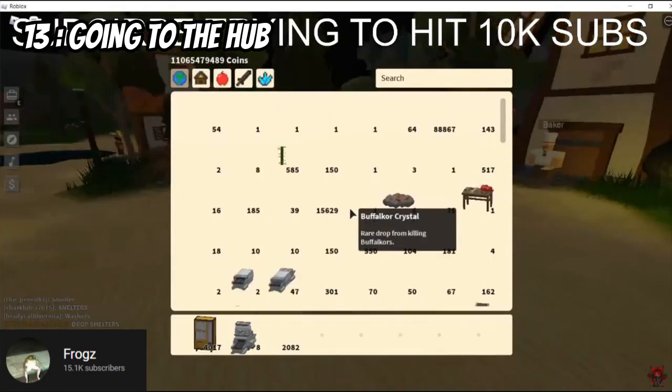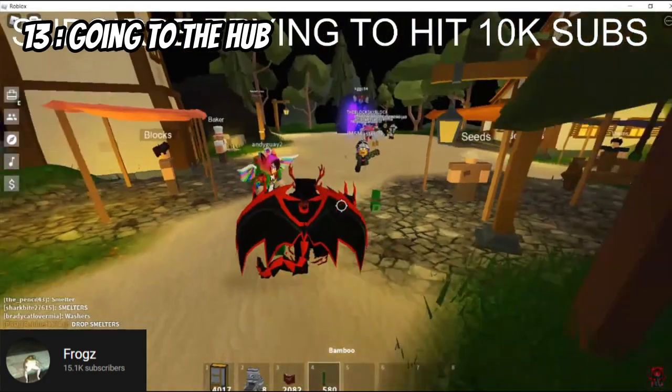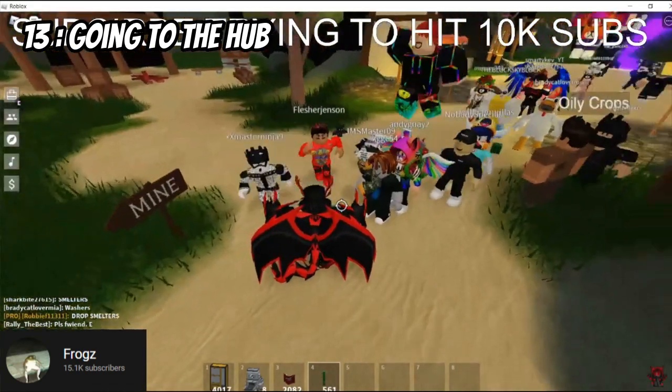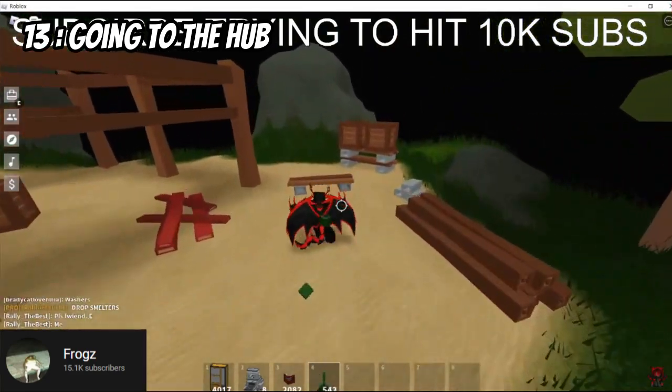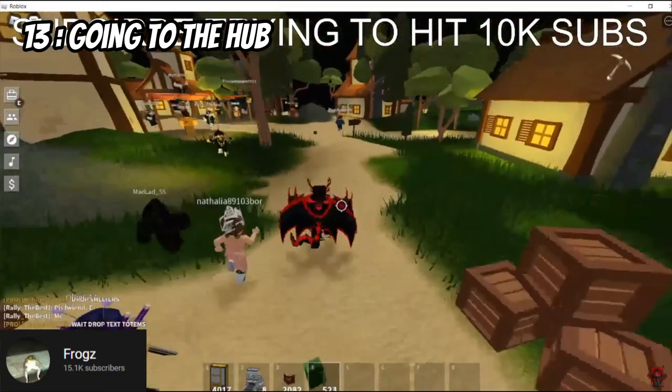Did you know that when published islands first came out, you could actually go to the hub and drop things to people? Like, your island would not crash. You would stay published while you were in the hub. It was like your own little mini private hub. I still wish we had this because it was nice to go to the hub while we publish, but I see the reasons why they removed it.